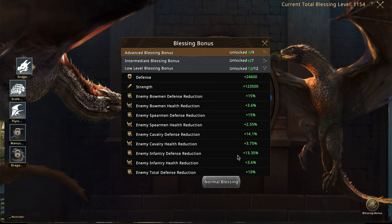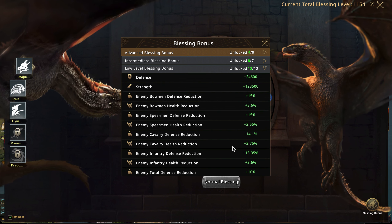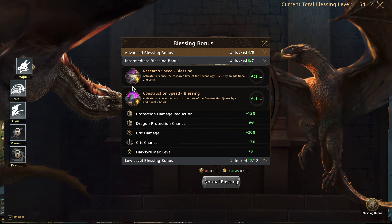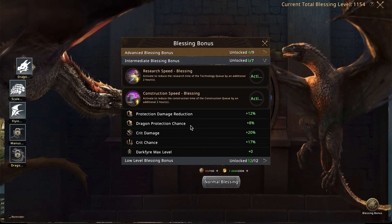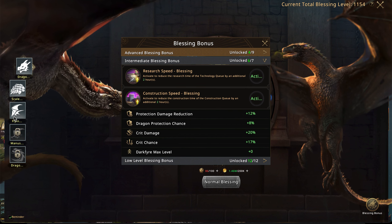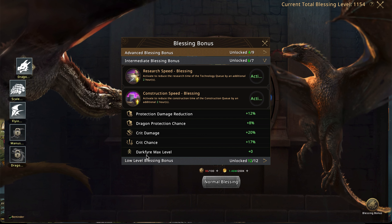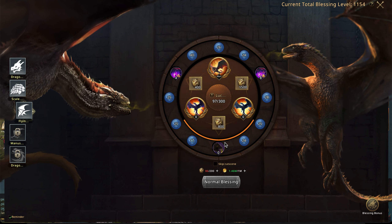There's also a bunch of reductions — bow, spear, cavalry, infantry reduction, total defense, total health — all getting reduced by various amounts based on the luck of your roll. The intermediate blessings are where you get research speed increase, construction speed increase, protection damage, crit damage, and the ability to increase Darkfire's max level. I haven't yet unlocked the last two, which will allow me to increase the max level of my sapphire and shadow moon dragons.